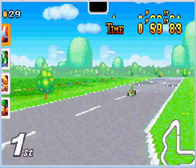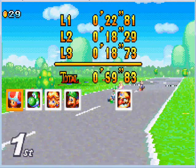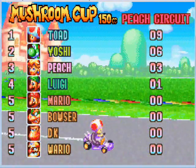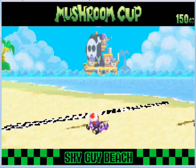But anyway, after a very quick first track, we're done already with Peach Circuit and Toad has taken a commanding lead — a three-second lead against Yoshi and Peach. By the way, Wario is back. Koopa Troopa still can't race because his Mario Kart still isn't fixed.